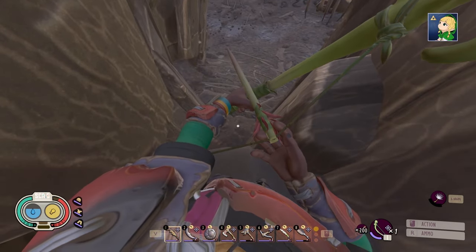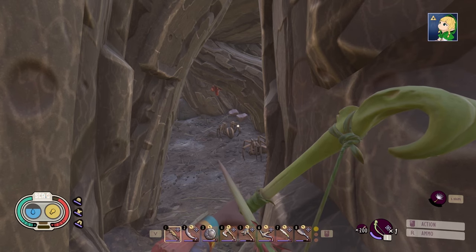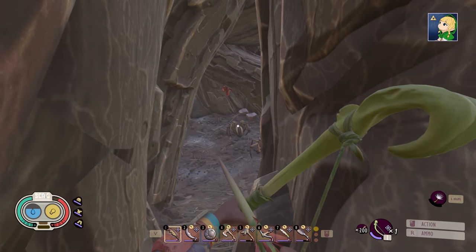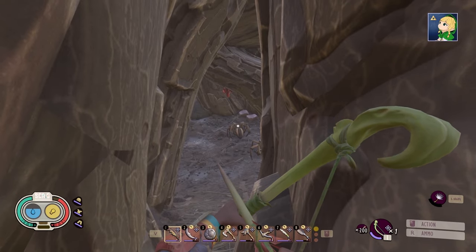Do be careful — if you are standing at the front of the rock, they can come up and bite you. So all the way at the back, we're going to use our sprig bow to take these guys out. They'll get aggressive, but they will not attack.